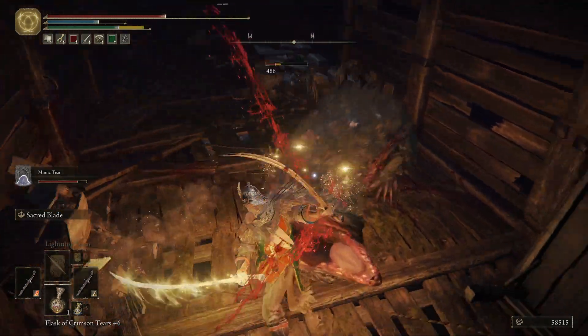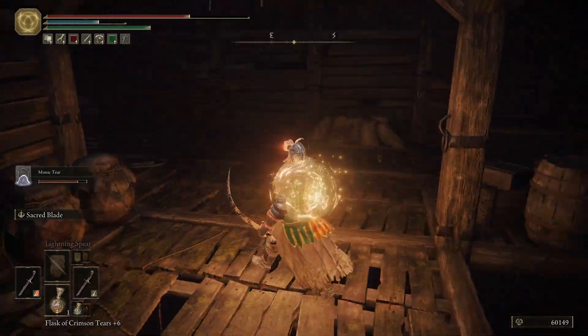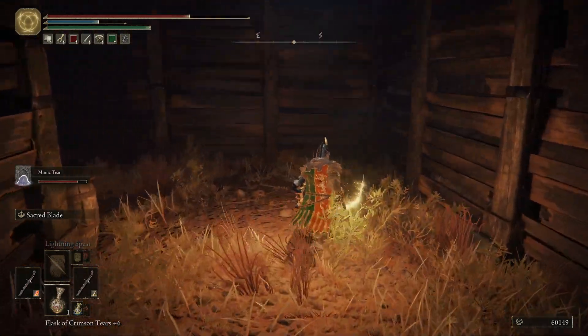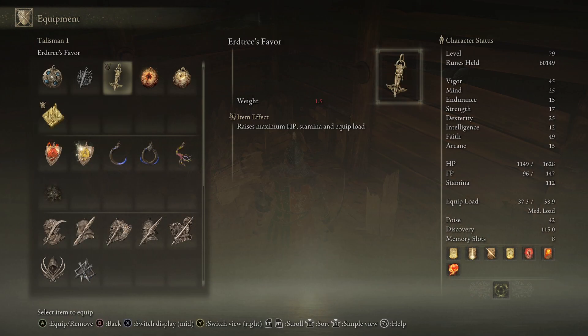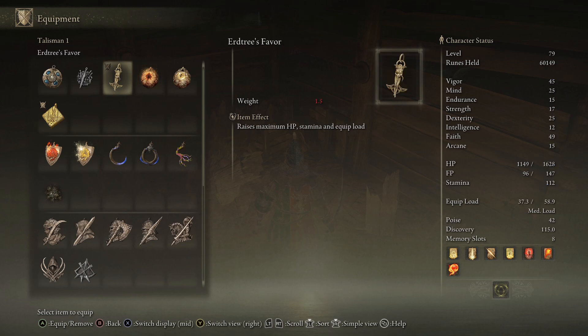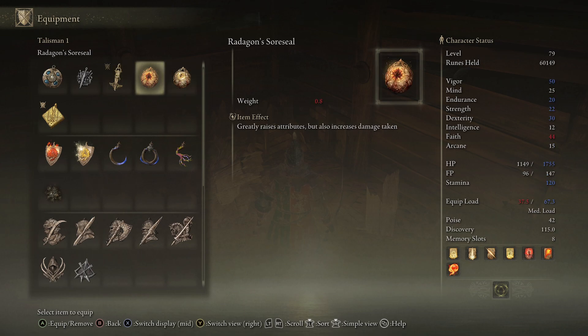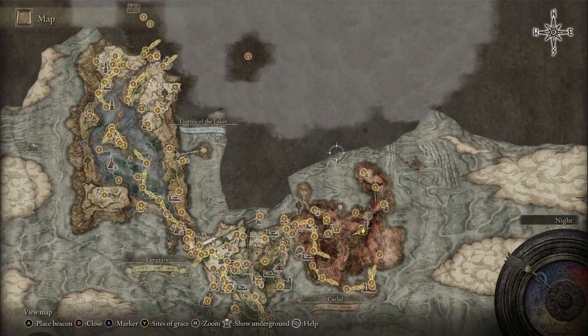I was definitely hitting the roll button. You can't stagger the big rats — I don't think you can stagger the little ones either. Resistance sourcing — what does this one do? Arcane, intelligence... no, resistance: vigor, endurance, strength, dexterity. I don't think I'm going to put a cut in this video here.